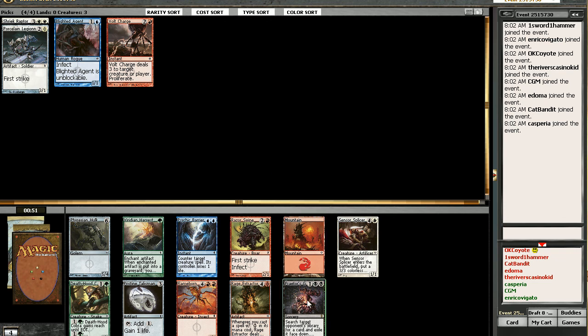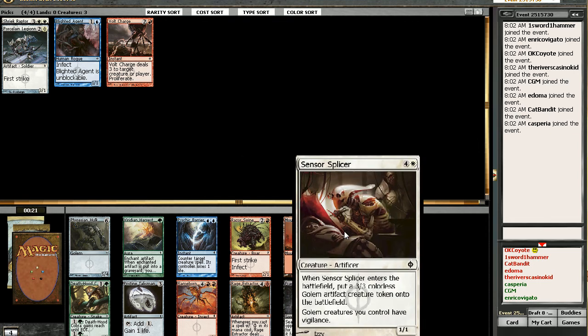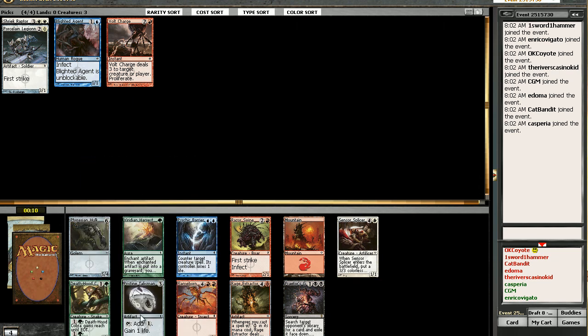What do we have here? That's an interesting card, but it's not something I'm gonna invest double black for after I've already moved into three different colors. There's the barrier — that's always nice. We could get a Splicer. This is not the best Splicer, but it's not a bad Splicer. Christy Talisman? Yeah, I like that. I think that's the pick.